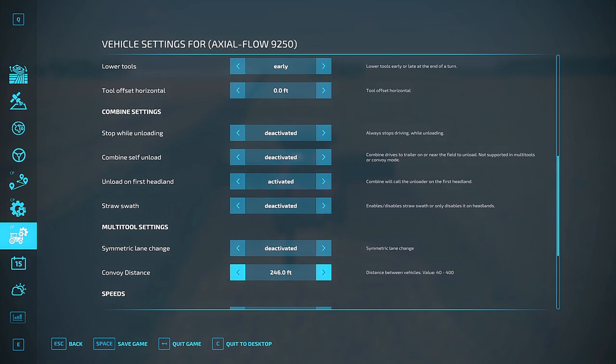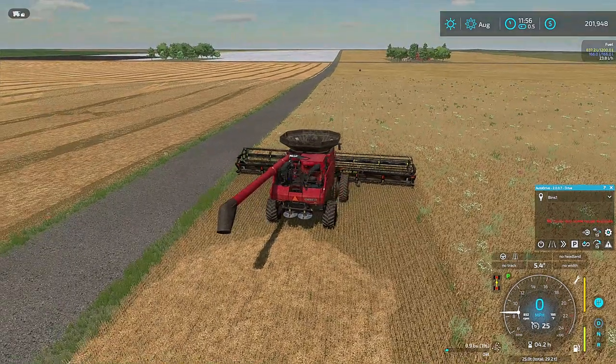There's a convoy distance setting right here. This is the distance — how close the machines can get to each other — so you can adjust that accordingly to what you like.